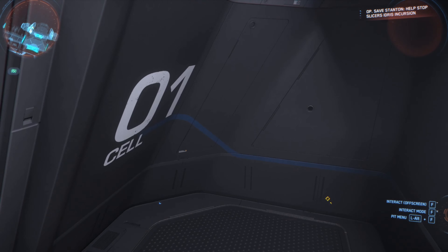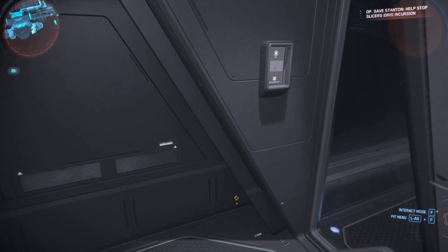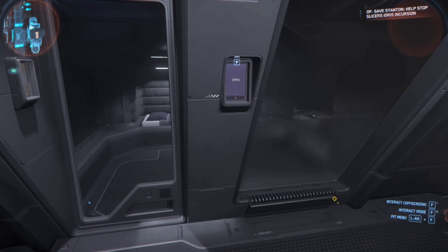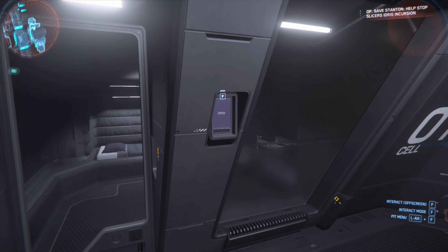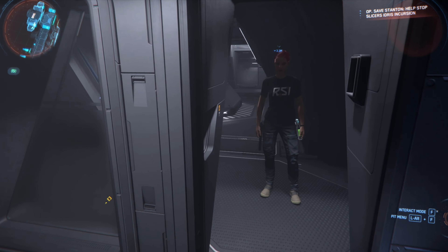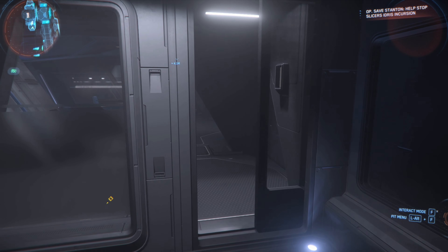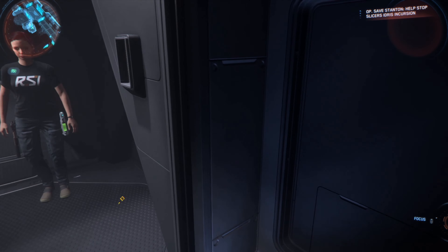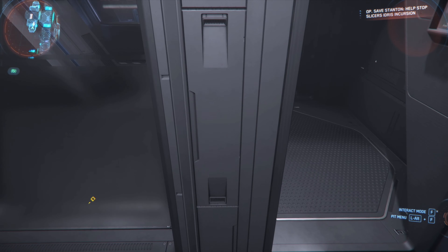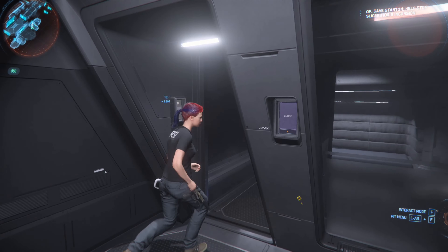There are two jail cells in the brig. As a former correction officer, let me tell you — these are comfy-looking prison cells, I've seen much worse. This little thing here is a pass-through: you can put something in there and it goes inside. We used to have those feeding cells. Yeah, this is comfy compared to some of the cells I've seen. Can you get out? Oh, there is no door in here — no buttons.